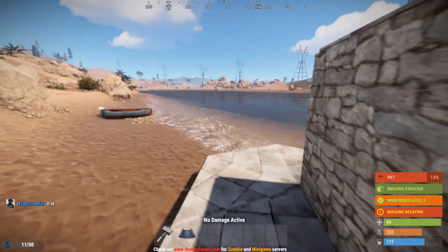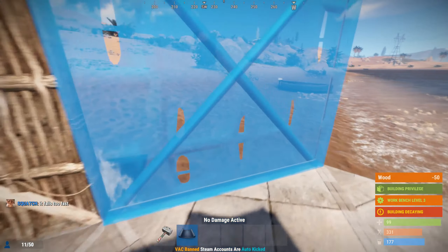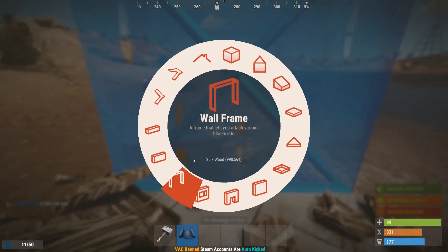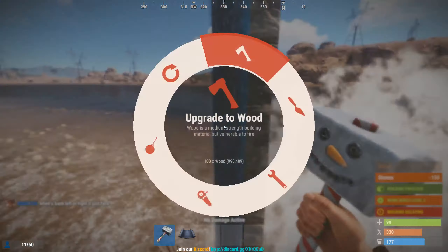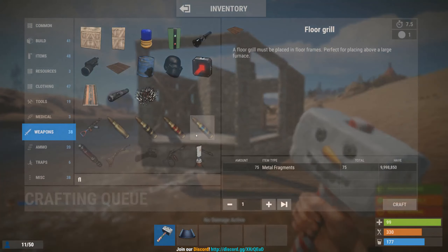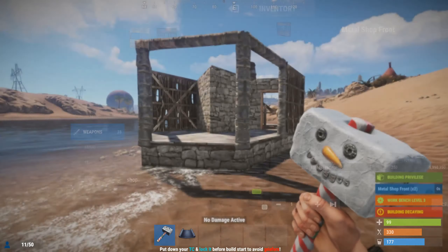Now you have this guy right here — I would suggest keeping this open. Block it off and decide where your door is. I thought it was kind of nice having a door right here. You got this, got that, and that — so you could put shopfronts right there. I thought I had shopfronts but I guess I didn't grab them.